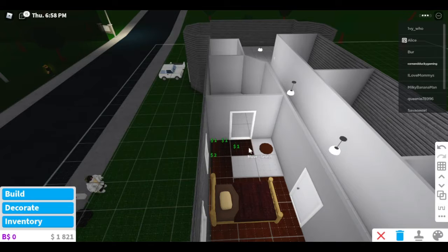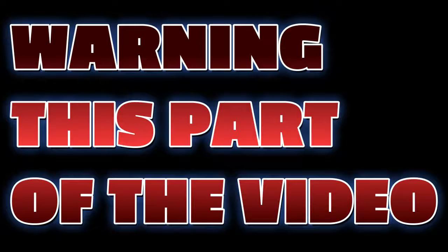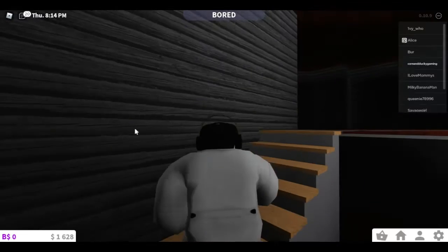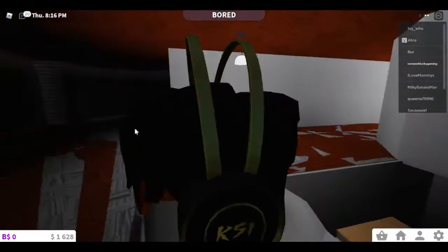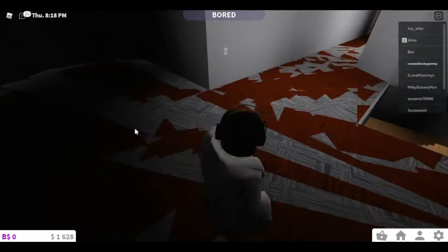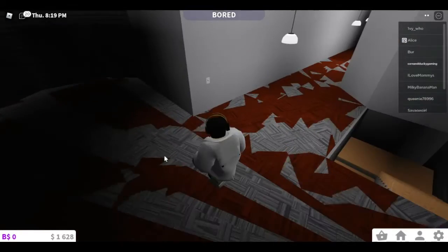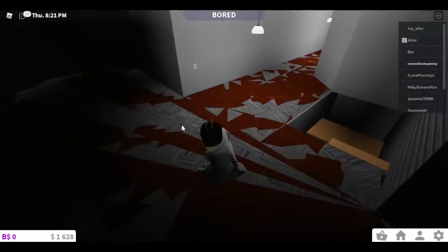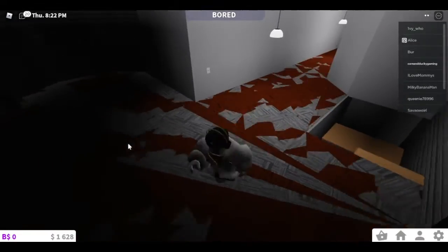Here's where the issue arose. Warning: if you have seizures, you might want to look away or fast forward, because this will contain flashing floors. I think I messed something up with the textures — it glitched because I put the textures in the room and it just spread. I'm gonna have to fix this.